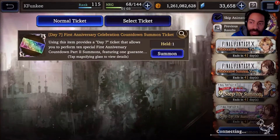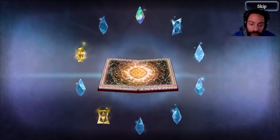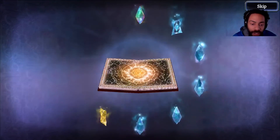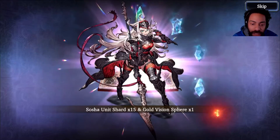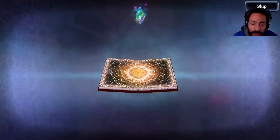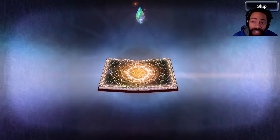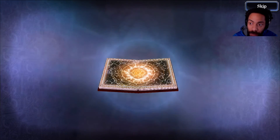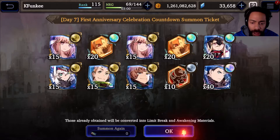Last but not least is our day seven summons which should be the best in terms of the amount of summons. Gold book — don't remember if that's a guaranteed UR. We have two MR cards: Little Lila, Chocobo — I have Chocobo maxed already. Another Little Lila, another Chocobo. Big Lila, Big Lila, Ramada — I have her maxed — Sosha, Vistral, Valide, Valide, Balo. No upgrade, and another UR unit — please be someone not already maxed. Stern — not maxed, very good pull! He has his DX job unlocked right now, so that is a very good pull.